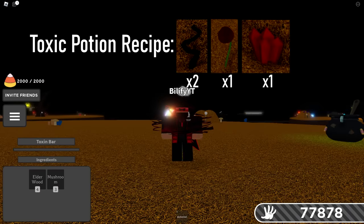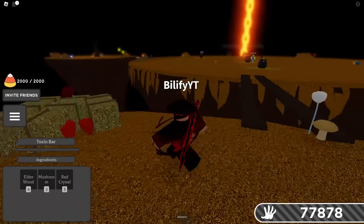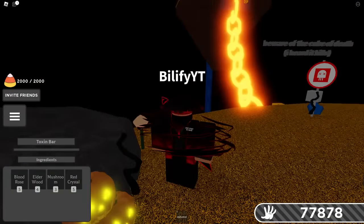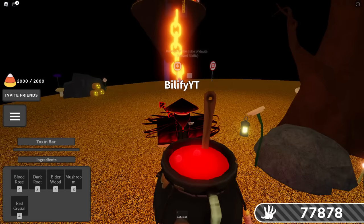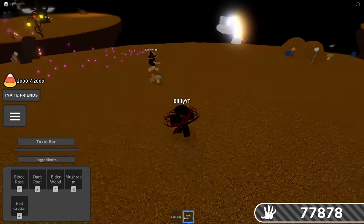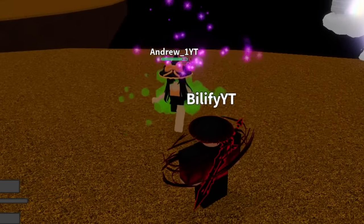The next potion is the toxic potion, which requires two dark roots, one blood rose, and one red crystal. The blood rose is this red rose right here — grab that. The two dark roots come from these little guys right there. We take two dark roots, one blood rose, and one red crystal — we get a very red and angry looking potion that turns into a toxic potion. If I were to drink this, it would give me the plague effect. And if we run over to our unsuspecting friends and throw it — we can infect them.